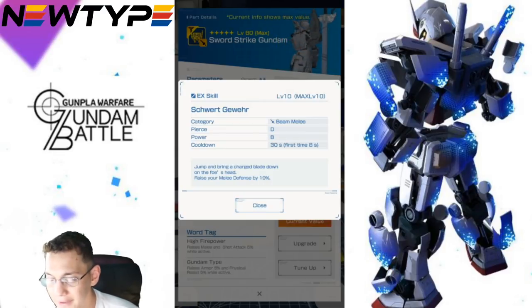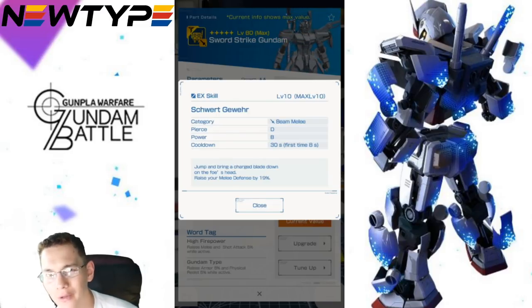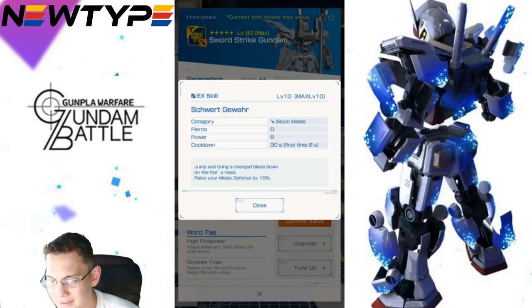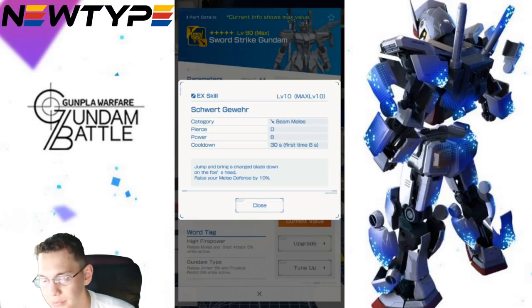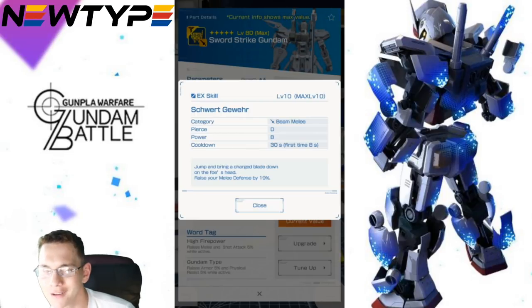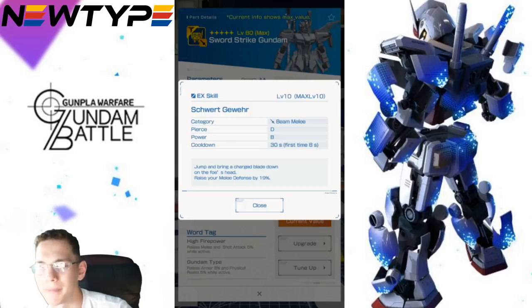Now for the backpack — I might get this, but I do have other good backpacks. I'd rather stick with maybe the Exia, but the fact that this does have some really good word tags is going to play a big part in constructing my build. I may actually main the backpack as well. It's looking like this is a really good part to go ahead and max.